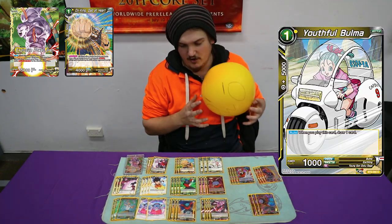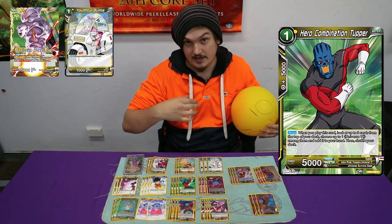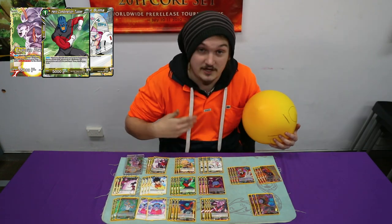We play 3 Bulma — only need to play 3 Bulma because we play 4 Tupa. Tupa is your Gawasu for your Universe 11 stuff. It's also a Universe 11.